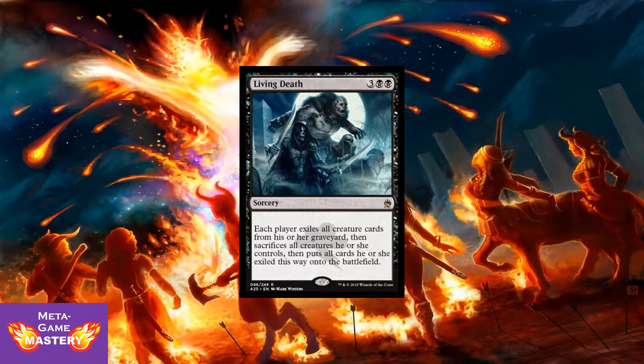Here we have Living Death — one of the all-time classic cards. 5 CMC, 3 colorless, black, black sorcery. Each player exiles all creature cards from his or her graveyard, then sacrifices all creatures he or she controls, and puts all the cards exiled this way onto the battlefield. Very powerful card if you're running a reanimation deck. It doubles as both a board wipe and a mass reanimation spell. Excellent card.